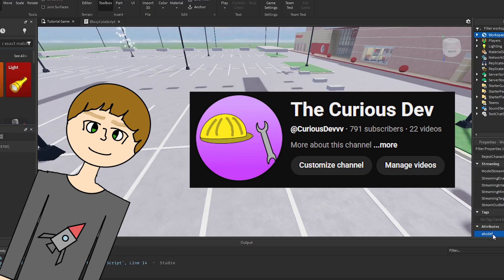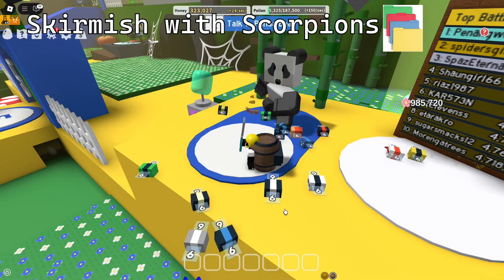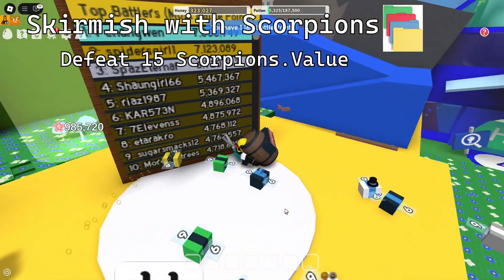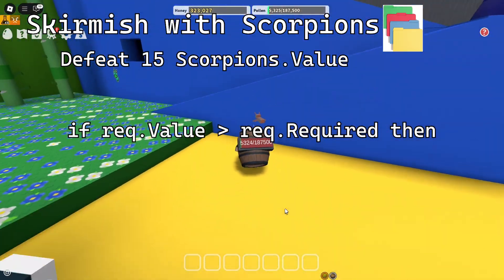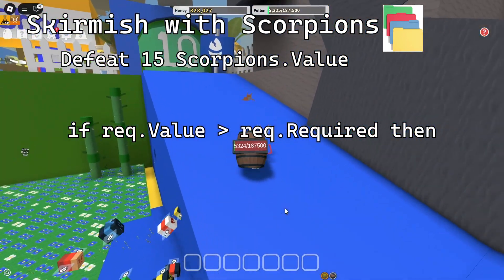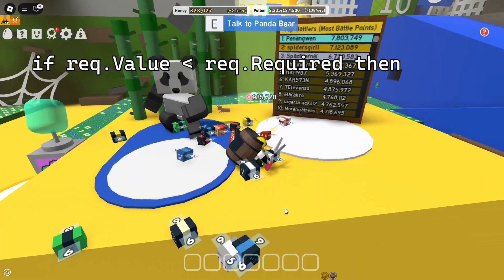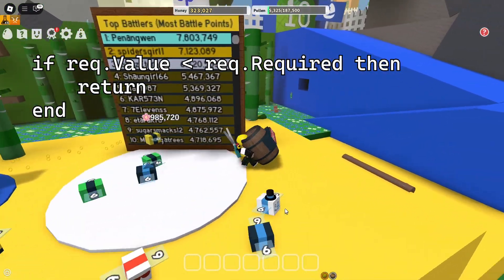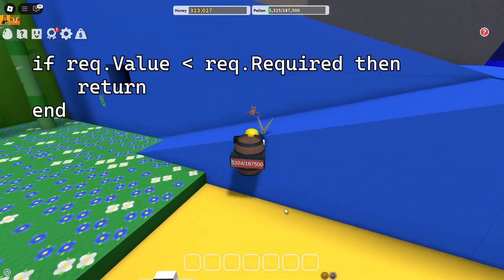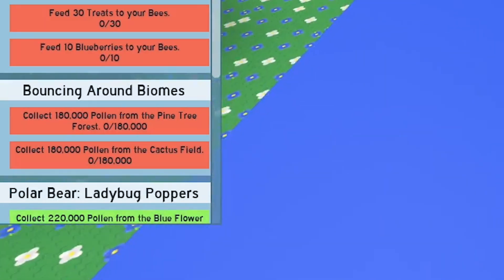When the player interacts with an NPC, there's a script that checks the folder for the quest that NPC issued. It pulls all of the integer values for the quest, and if the amount completed is greater than the required amount for all the integer values, the quest is completed and the quest folder will be destroyed. If not, the NPC will tell the player to get back out there. This is done using a statement called return in the function that checks the quests. What this does is it immediately stops the function, because there's no point in checking other requirements if you don't have 350,000 pollen for the black bear.